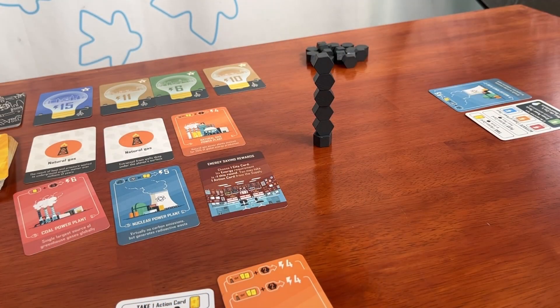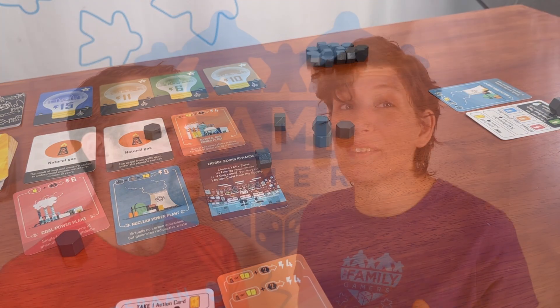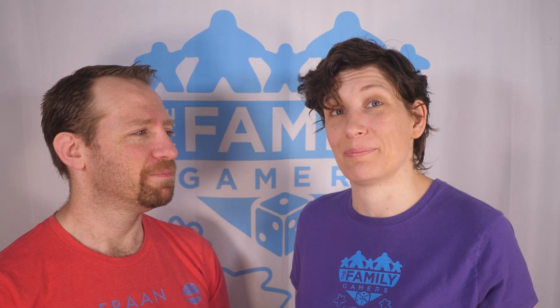We mentioned the carbon tower, and this is a good time to talk about what happens when the tower falls. Any time the carbon tower falls, the current player's turn ends immediately, even if they haven't completed three actions yet. Then everyone has to discard an action card from their hand, create a new carbon tower that's exactly three units tall, and move on to the next player's turn.